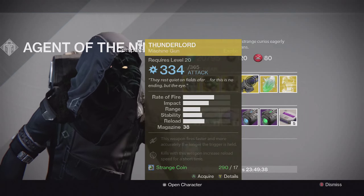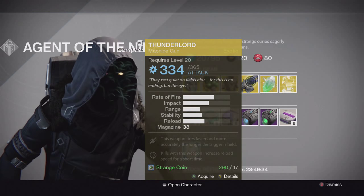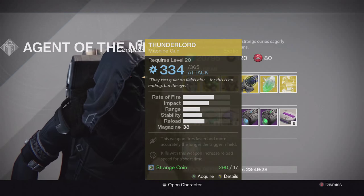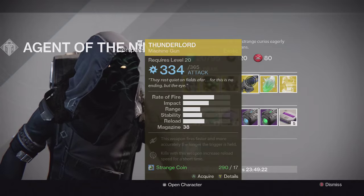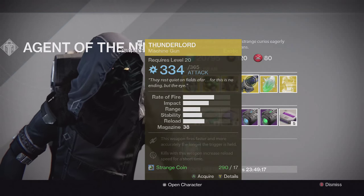And then for the weapon, we have the Thunderlord Heavy Machine Gun with Arc Damage. This one's perks are: this weapon fires faster and more accurately the longer the trigger is held, and kills with this weapon increase reload speed for a short time. Really good weapon — pretty solid in Nightfalls with Arc Burn on it, and a pretty solid Machine Gun overall.